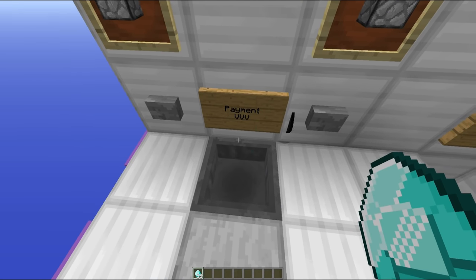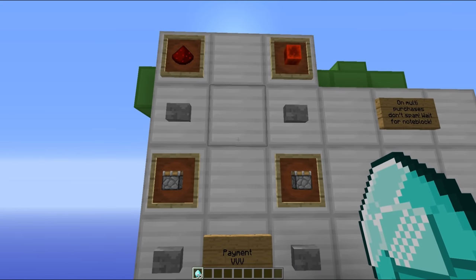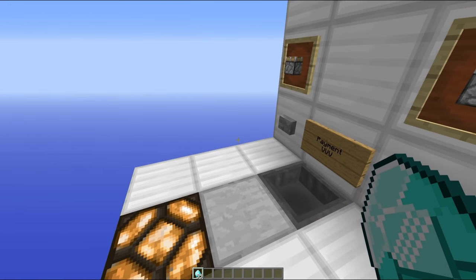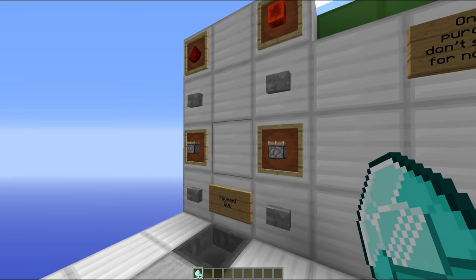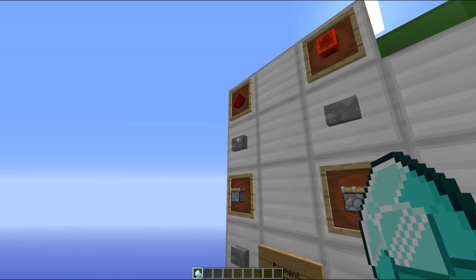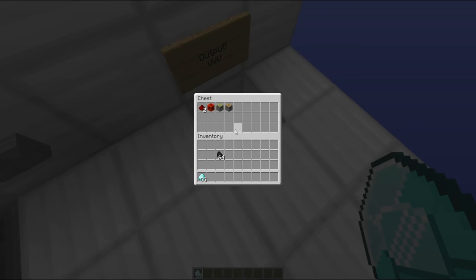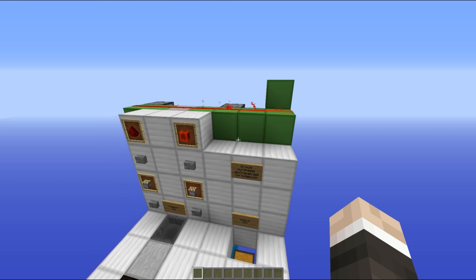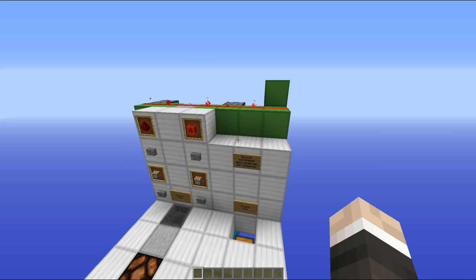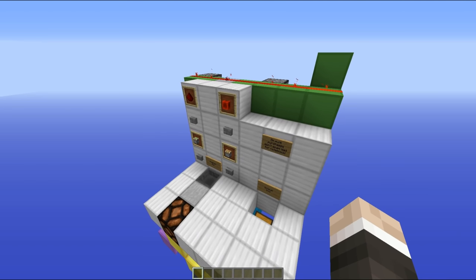So we just throw a couple of diamonds into this hopper here — we threw a bunch of them in there — and then our redstone lamp is on. We press one button, then we have to wait, then the next one, and the next one. Basically you have to wait for that little ding that plays through the note block, and eventually all of the items end up in the output chest. Now there is one small issue with this design: you can't do bulk purchases particularly quickly because if you do it too fast, some of the button presses aren't going to register properly.